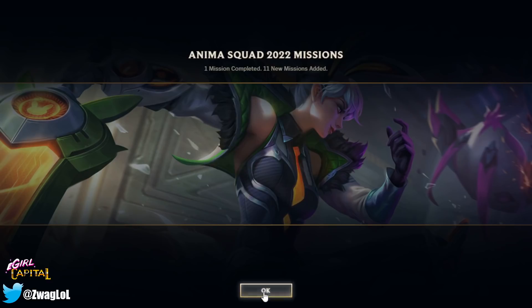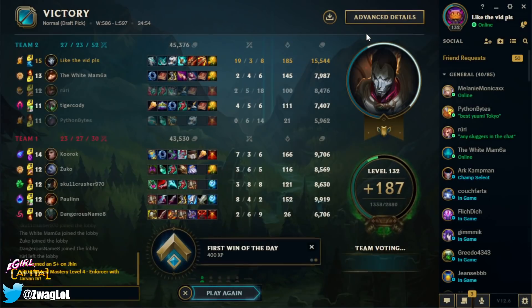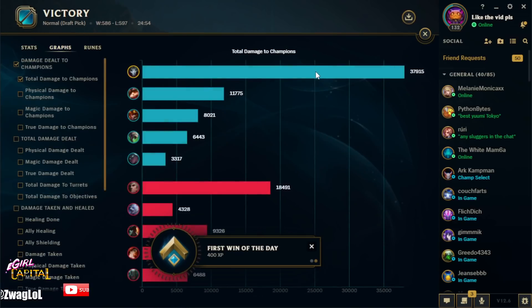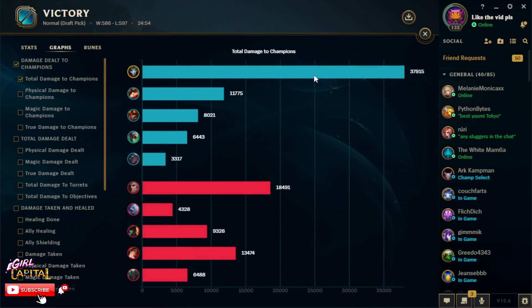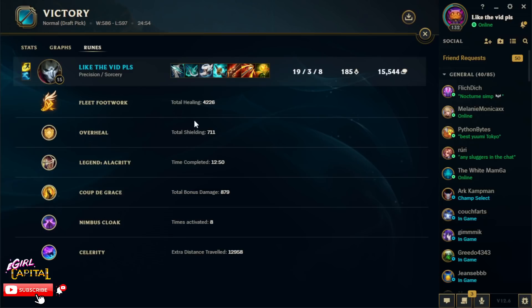Let's see the damage chart — I'm pretty sure we had the most damage too. That's why I like this build: you're fast and you got damage. 38k damage — I was melting them too. Here are our rune stats: Fleet did 4200, Overheal shielded us for 711. You can take Presence of Mind or Triumph, it really doesn't matter. Cut the Grass did 879 and Celerity gave us a lot of extra distance traveled. Other than that, I'll see you guys later — thank you for watching, peace.